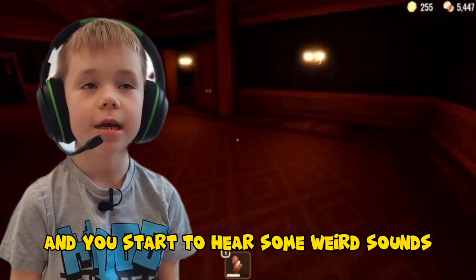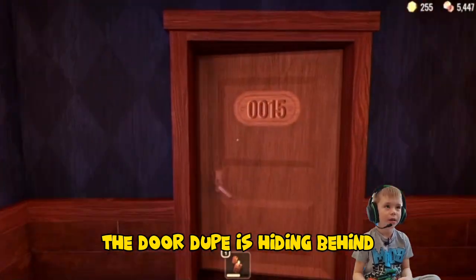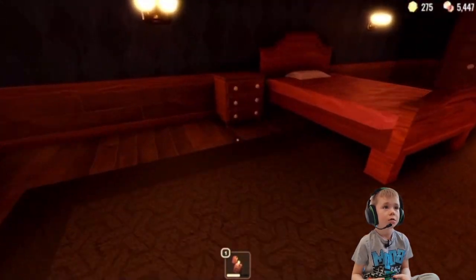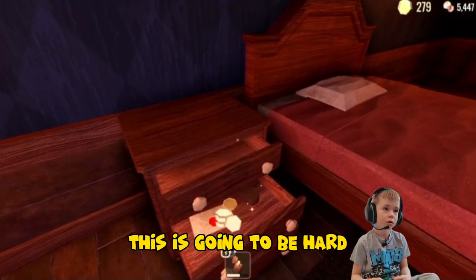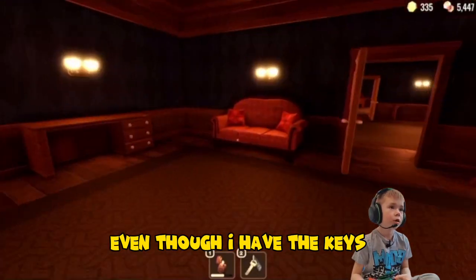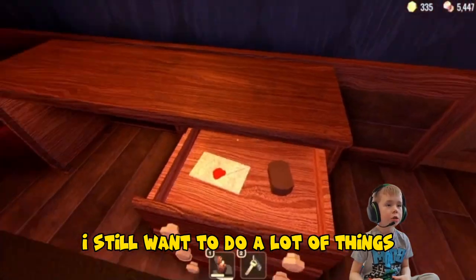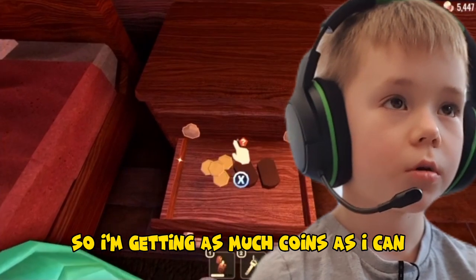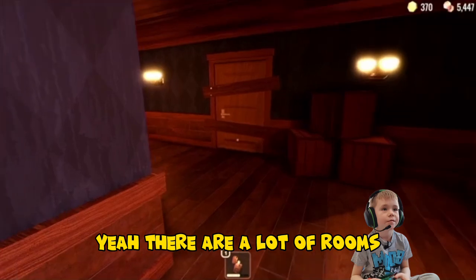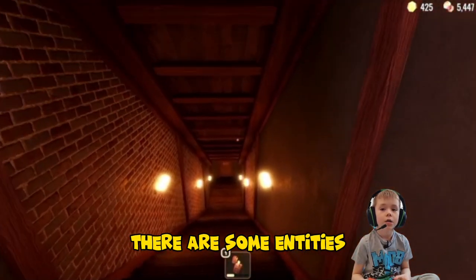This is Dupe — if you go like this and you start to hear some weird sounds, then that is the adult Dupe hiding behind. There are 100 doors in total, this is going to be hard and might take a very long time even though I have the keys. There's a Jeff shop so I'm getting as many coins as I can. There are a lot of rooms and some rooms have been deleted.